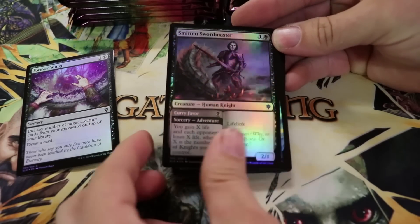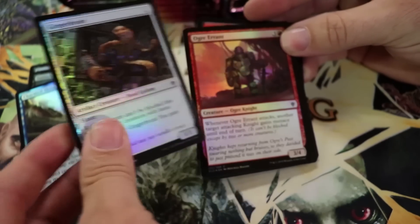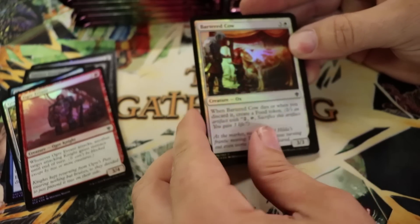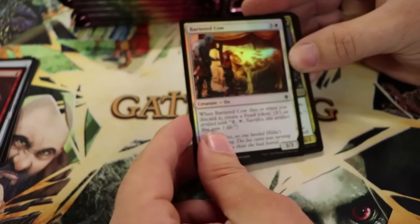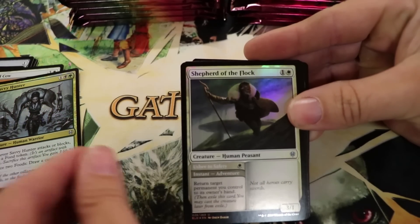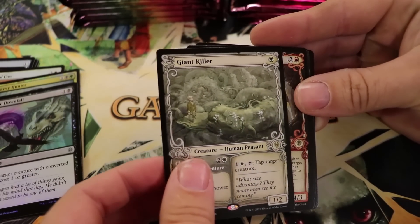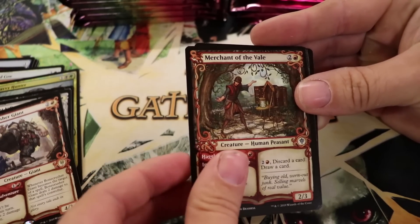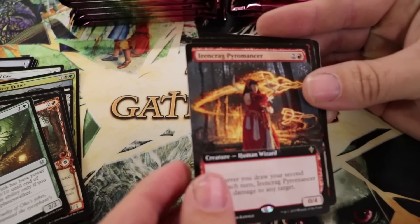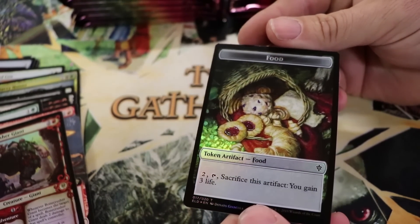All right, this pack has a foil. We got Forever Young foil, foil Smitten Swordmaster, foil Charmed Sleep, foil Ginger Brute, foil Ogre Errand, foil Bartered Cow. Then there's Savvy Hunter foil, Shepherd of the Flock, Epic Downfall, storybook Giant Killer, storybook Bone Crusher, storybook Merchant of the Veil, Bramble Fort Fink from the planeswalker, Iron Crag Pyromancer, foil Bone Crusher Giant storybook, and a foil Dwarf token.